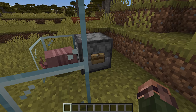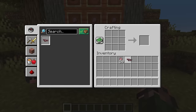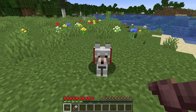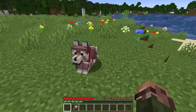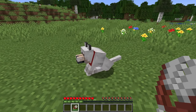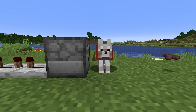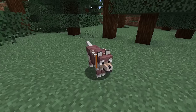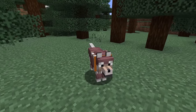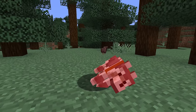Crafting 6 of these scutes together in a harness shape will give you wolf armor. The armor can then be placed on a pet dog by the owner by interacting while holding the item. To take it back off, interact while holding shears. Since this can only be done by the owner of the pet, dispensers cannot equip or remove the wolf armor. The wolf armor gives the same level of protection as diamond horse armor. If you fail at protecting your dog, the armor drops when it dies.